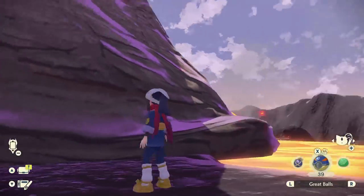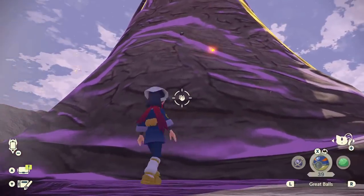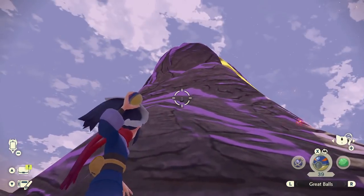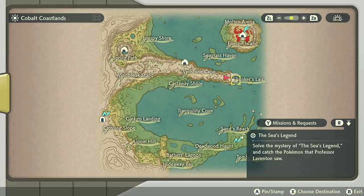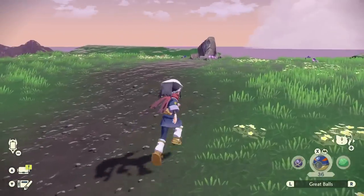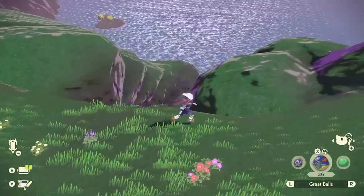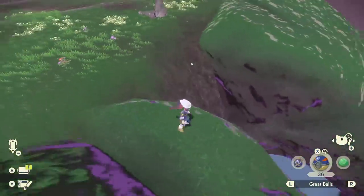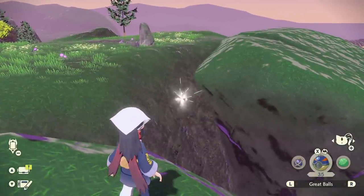Next area: Cobalt Coastlands. Going up to the volcano and near the Alpha Ninetales, you'll be able to look up onto the volcano and see one. You will need Feather Balls or any of those lines to get this, because normal balls will not be able to reach it. Next up is where you met the Growlithe grave and did some of the story — if you go off the cliff a little bit, you'll be able to see one hanging off the cliff right behind the grave.